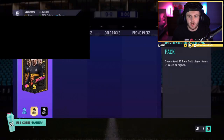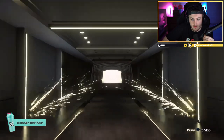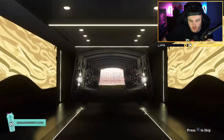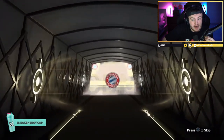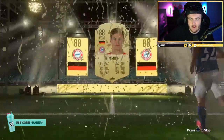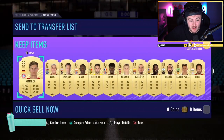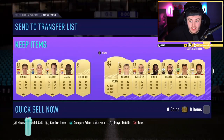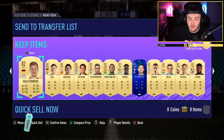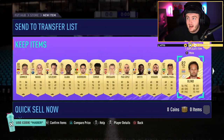We've got another 81 plus times 25 pack. Let's get a walkout. Show us a walkout EA Sports FIFA. Birmingham flags all around. It is a walkout. It's not an in-form. CDM Kimmich, 88 rated. That's not bad at all. We'll take that. 88 Kimmich, 2x87s, 84s across the board, some 83s and 82s. That's not bad at all. Nothing really in the dupes. That's a good pack. Three walkouts is nice.